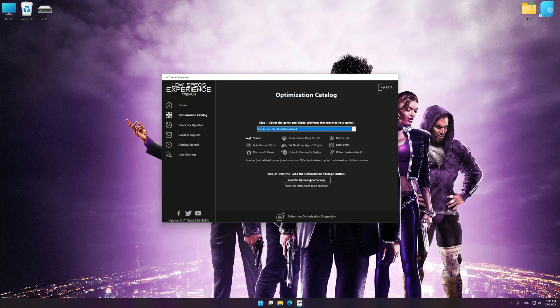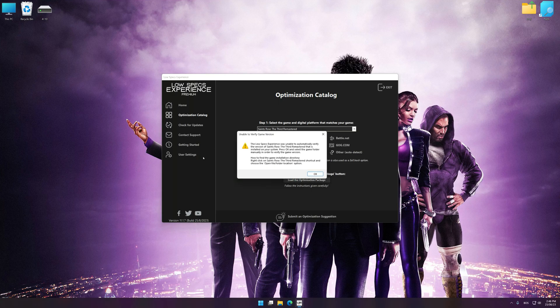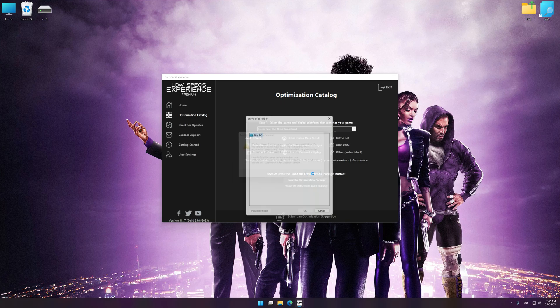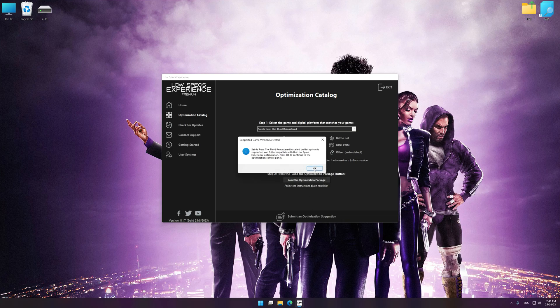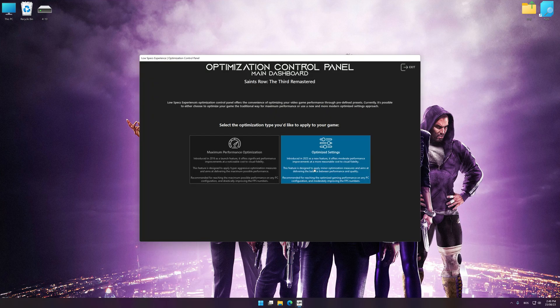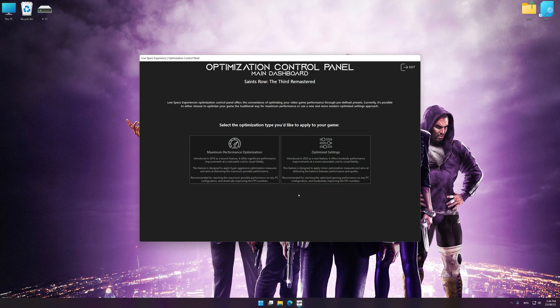Once done, press Load the Optimization Package. If Low Specs Experience does not automatically detect a supported game version on your system, manually select the game installation directory, press OK, and the optimization control panel will load. Once the optimization control panel has loaded, select the desired optimization presets and the rendering resolution for the game.